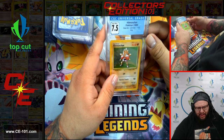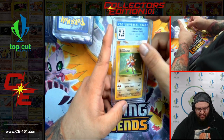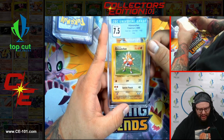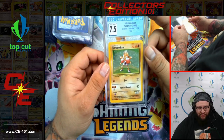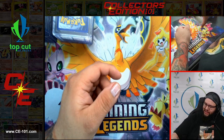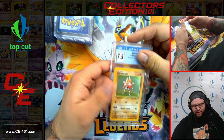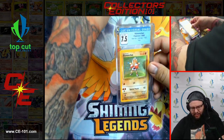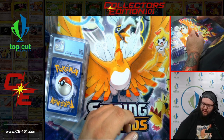Next card — Hitmonchan, Base Set Unlimited, 7.5. Very fantastic looking card as well — love the simplicity on this card. The artwork was fantastic and that foil was fresh. Next card is another Hitmonchan, same 7.5 — so we got two of those guys today, which is exciting.